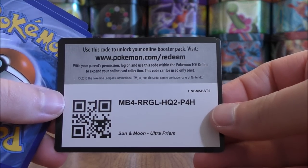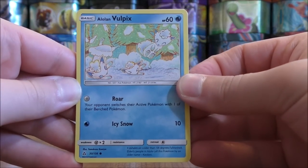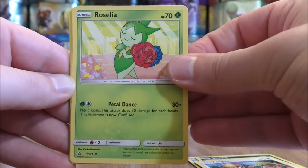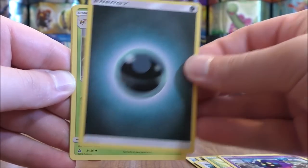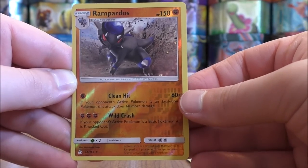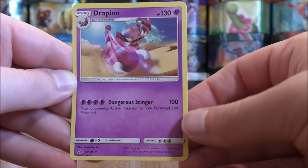A slow start to part two here, outside of that Prism Star. Alolan Vulpix starts this one. Stunky, Yungoos, Roselia, Cosmog, Darkness type energy, Yanmega, Prugly, Skuntank. Reverse solo of a Rampardos, which is a rare. And the final card would be a Drapion.